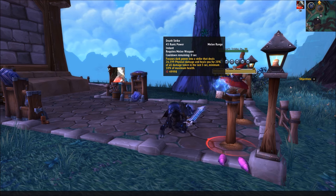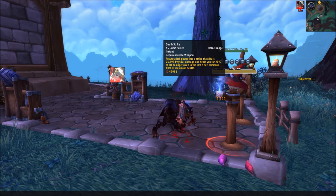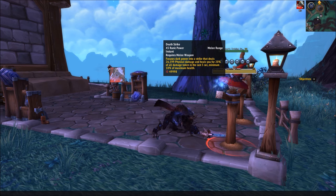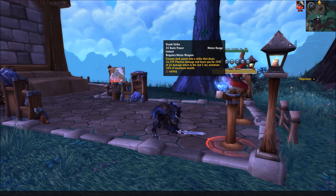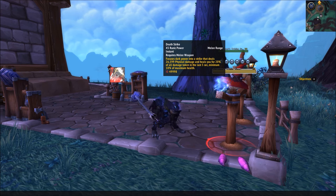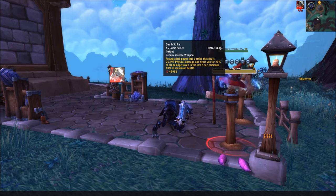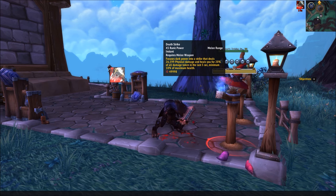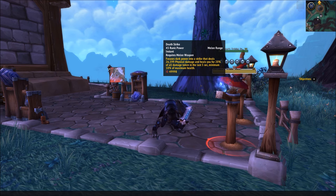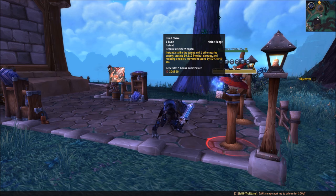Death Strike is your spender of runic power. It costs 45 runic power and does several things: damages your target, heals you for a portion of the damage you've recently taken, and adds a shield that absorbs incoming damage. You should be using this move a ton. Technically you don't want to use it when you're at full health because the healing will be wasted, but even then it's not useless because of the shield — the shield will still be created on top of your full health bar. You'll be spending 100% of your runic power on Death Strike, but it's best used after you've taken a bunch of damage so the healing is stronger. Don't be afraid to hold onto Death Strike until after taking some damage; the only time it's highest priority is if you're nearly maxed on runic power, just so you're not wasting any.